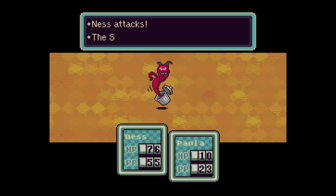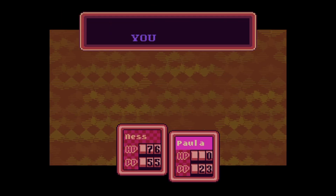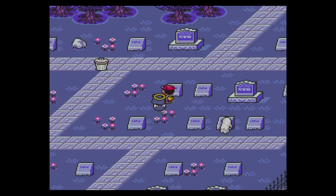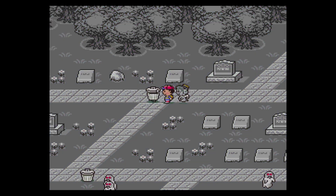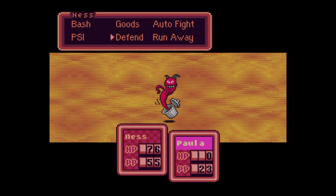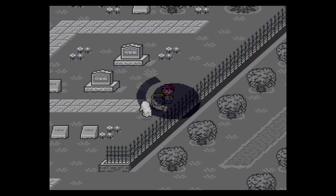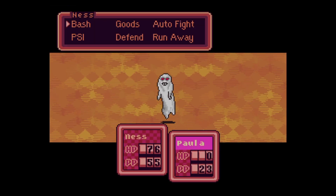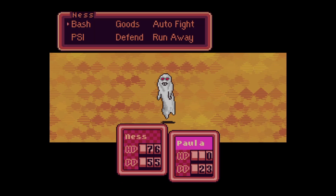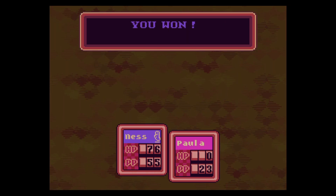I'd recommend taking out the Zombie Possessor as soon as possible, just to avoid a situation where it calls in backup. It also has an interesting effect attack. I'm going to try and kill this guy before — alright, I just made the wrong play.